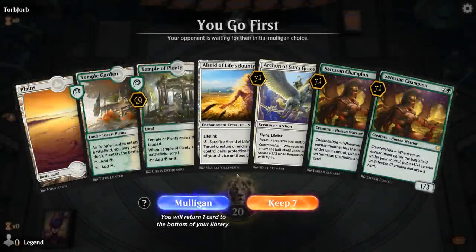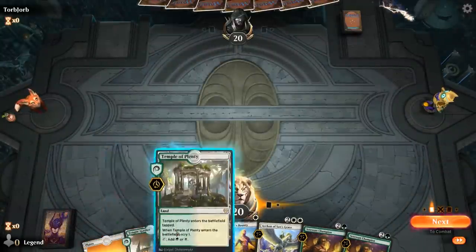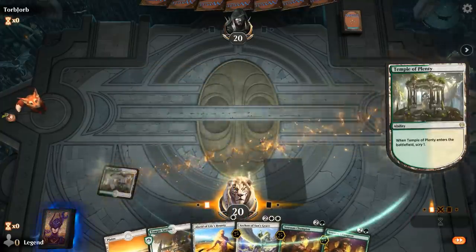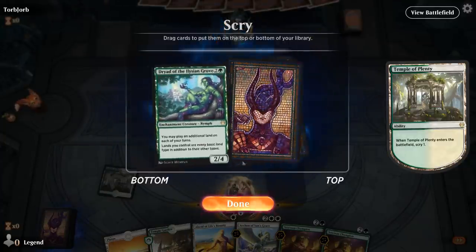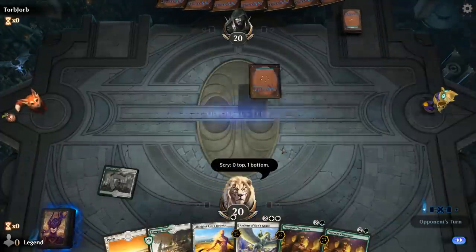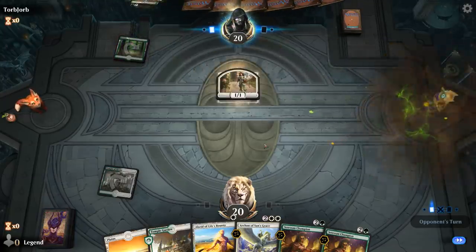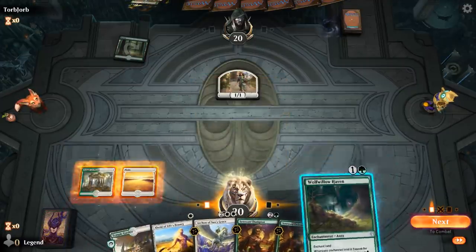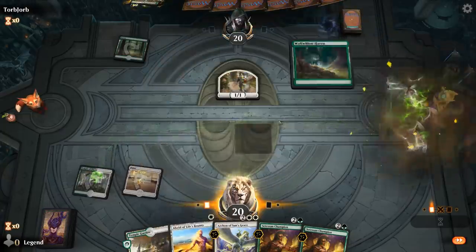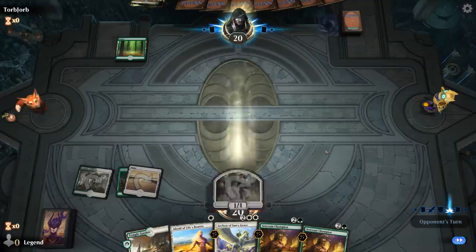We're on the play with a reasonable hand — double Champion, Archon, plenty of Constellation payoffs, and a cheap enchantment to go alongside them. I'm looking for lands more than Dryad. They've played a Lovestruck Beast, which is still definitely a powerful card. We can go Haven now and next turn play Champion into Alseid, or wait and play more Constellation creatures first.